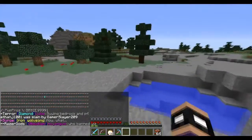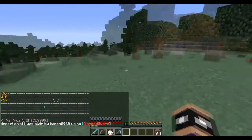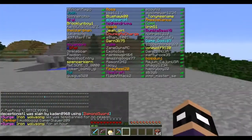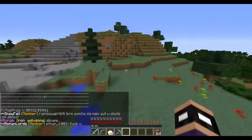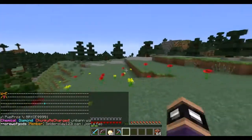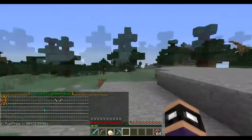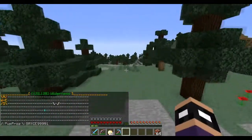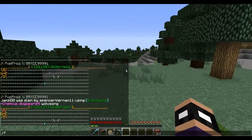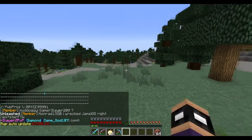Alright guys, we are back at a fresh new set of coordinates on factions green. We're going to start explaining this f map on feature. If you're trying to look for raids, some of you look for tall towers and try to find raids that way, but there's a much easier way. The command you need is slash f map on, and slash f map off to turn it back off.